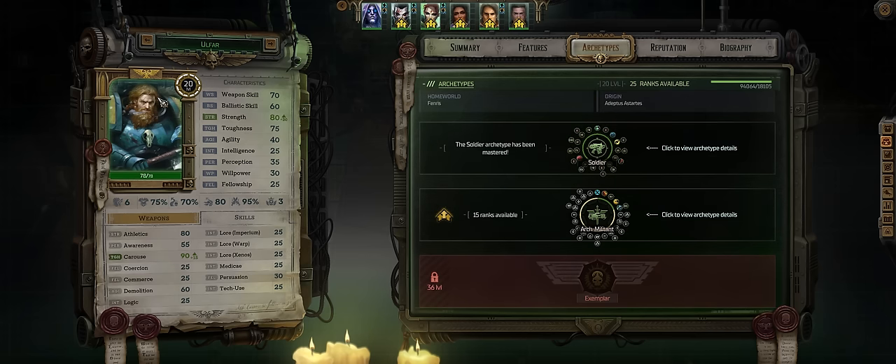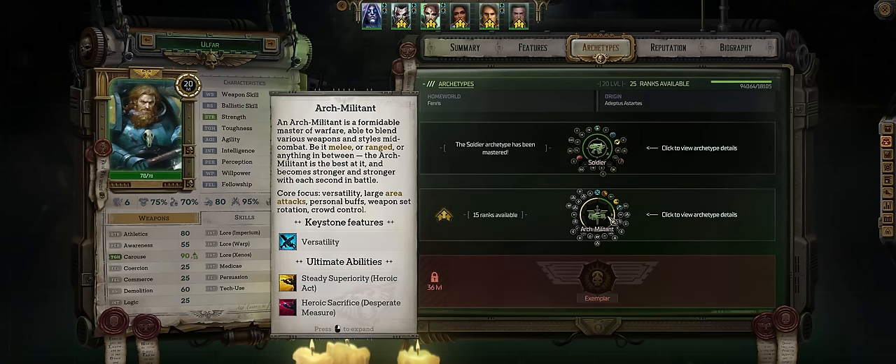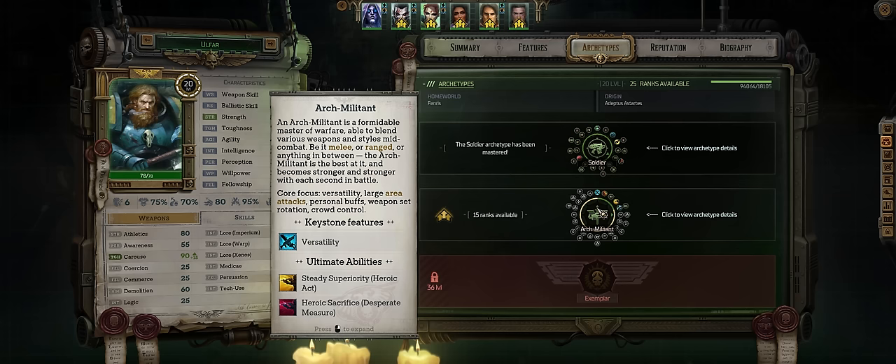Ophar comes at level 20, which is kinda sad because by default you cannot customize his starter Soldier talents at all unless you go with mods. Even Archmeditant, he cannot be respecced out of it and the first few picks. But the good thing is Archmeditant is amazing for a burst weapon user, so it's exactly what we want.